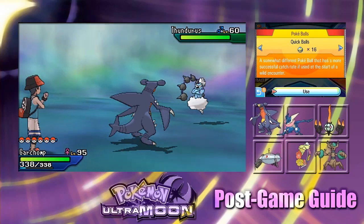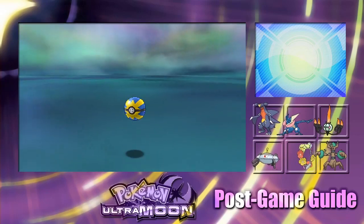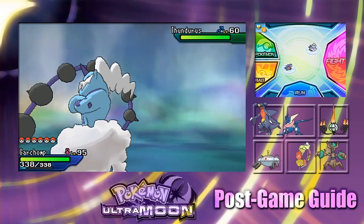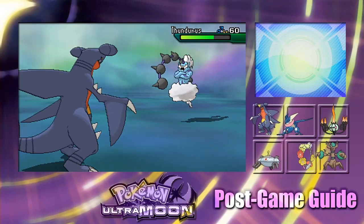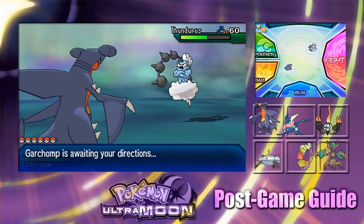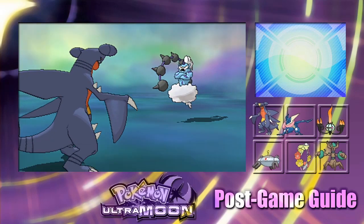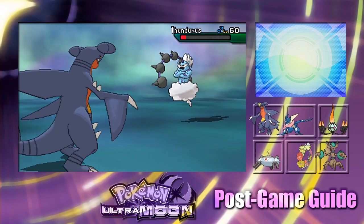Let's try throwing a Quick Ball at Thundurus and see if it fits. Nope, it doesn't want a Quick Ball. There's no point in trying paralysis because Thundurus is Electric-type and Flying. Let's False Swipe it until it's weak enough, then bring in Magnezone.